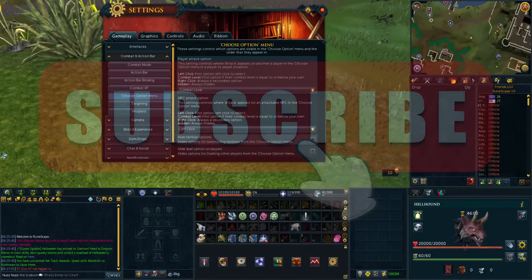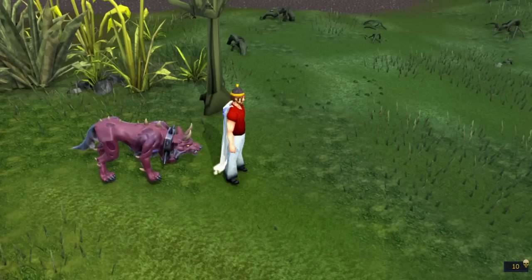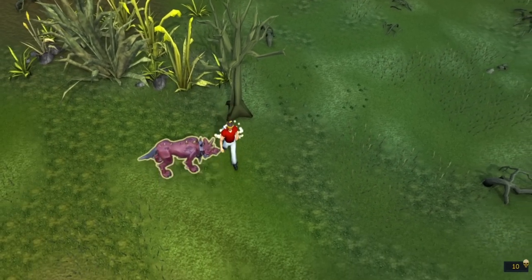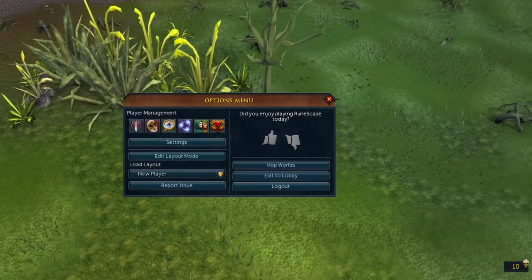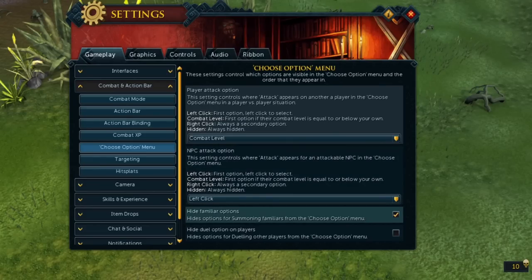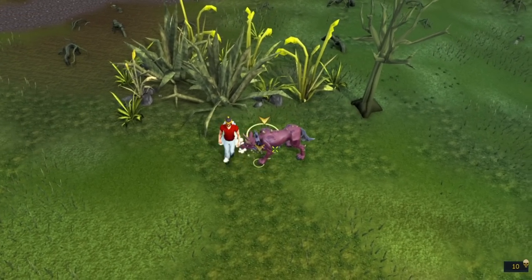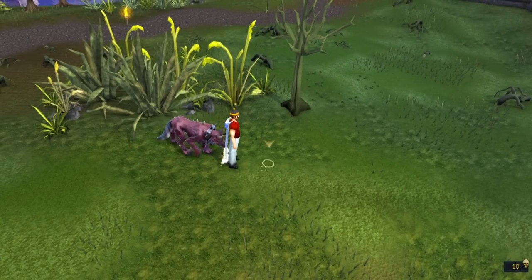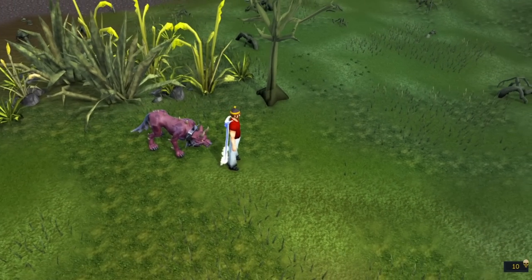So I actually showed this in a video over a year ago and it blew so many of your minds. Some of you probably know about this, but some of you may not. Right here we have in the Choose Option menu under Combat and Action Bars. If I click, it interacts with my Hellhounds. While PVMing, I might accidentally click on it and that's going to screw me up. But if we go into the Options and click Hide Familiar Options, now I cannot click on my familiar by accident during PVM. It is impossible no matter how big it is.